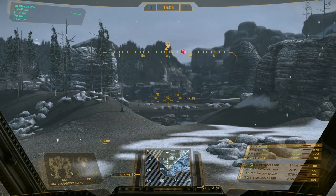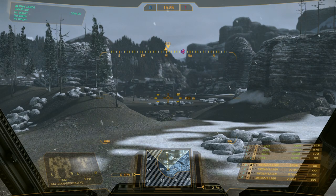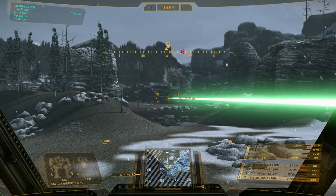By default, my medium lasers fire all together in a group on mouse button two, which is my right mouse button. But I also have them set to chain fire in another column. To set that up from scratch: highlight the row or column with the arrow keys, then hit your control button, and that will bind those weapons to whatever key or mouse button you press. Now mouse button four fires one laser at a time via chain fire.